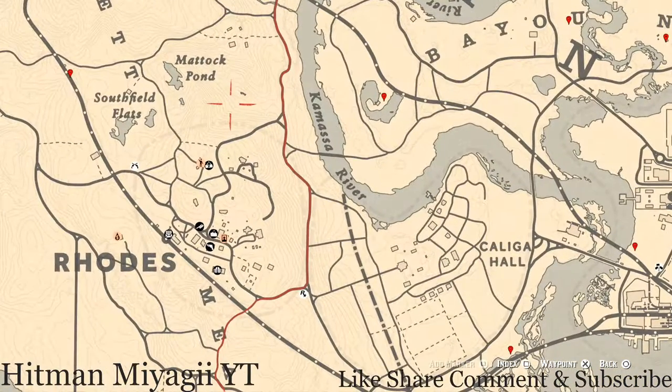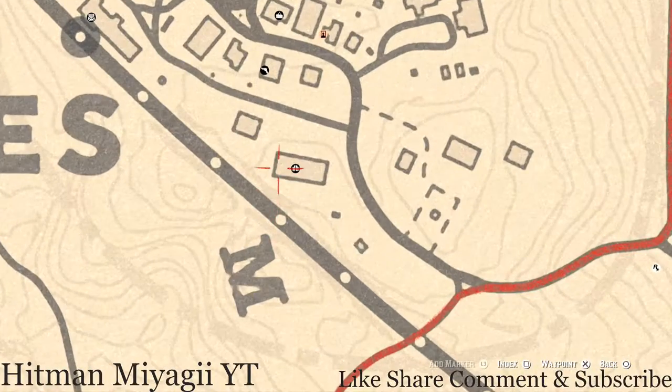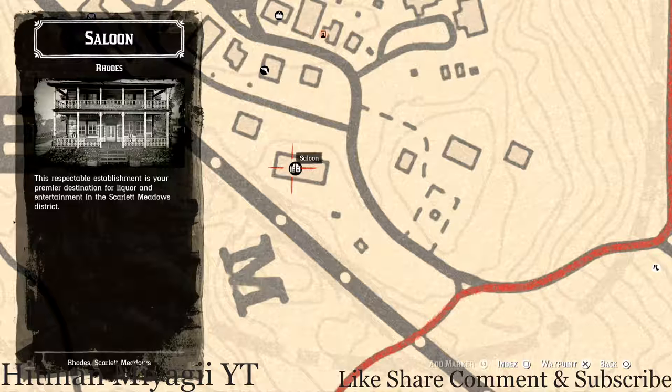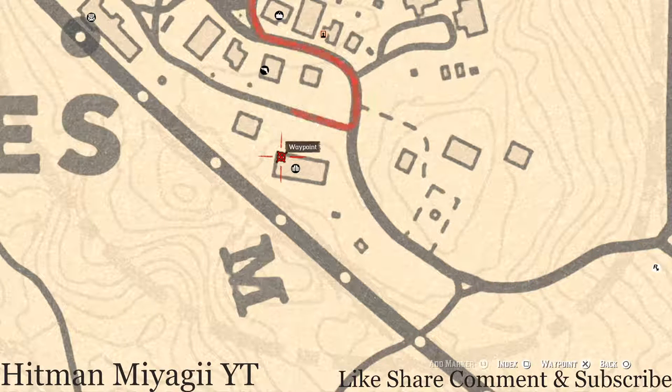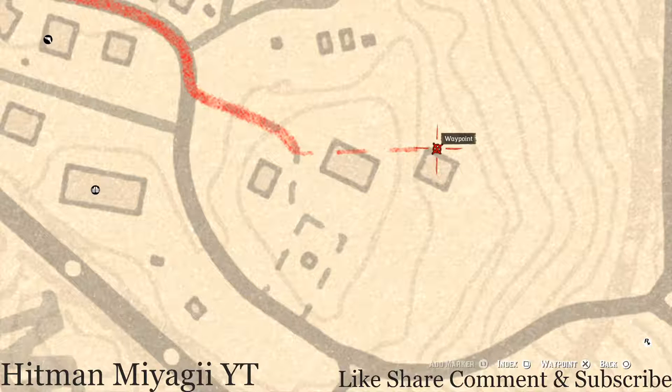In Rhodes there are a couple of family heirlooms: inside the saloon there's a New Guinea rosewood hairbrush — it's inside this bedroom on a chair on the ground floor. Right next to this barn there's a dig spot for another family heirloom — an ebony hairpin, sitting right next to a barrel. You do not need your metal detector; just come to the waypoint and you should see the dig spot.